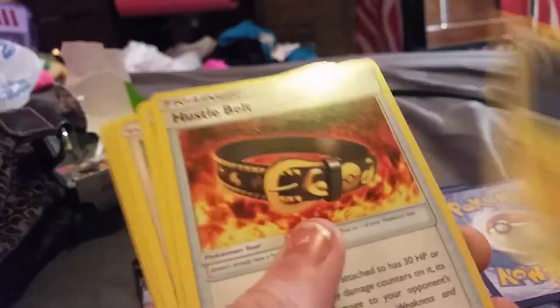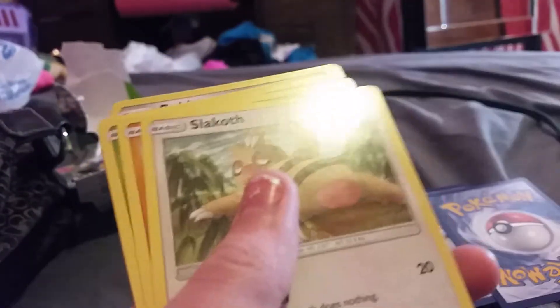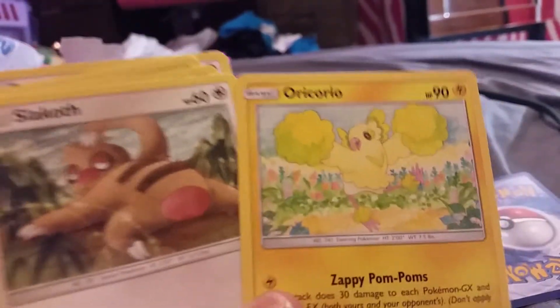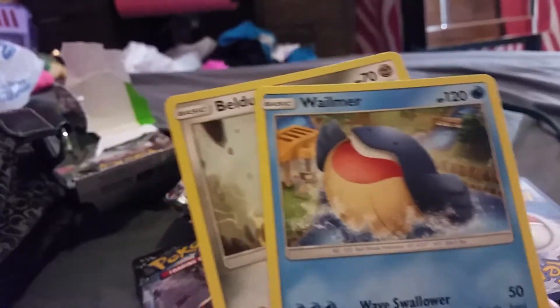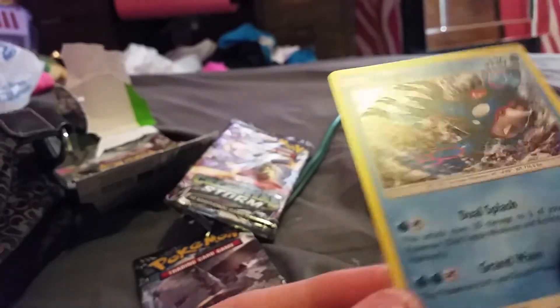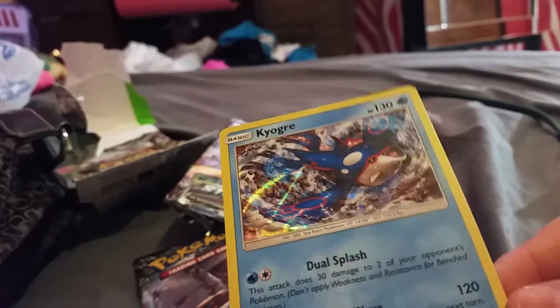So I'll put the Rare and Uncommon aside. We have a Water Energy, Shugon, Hustle Belt, Orico — I have the red one, now I have the yellow one — Stakroth, Lavatar, Spinorak, Whalmer. In the bottom there should be the Reverse. Yes, it's a Vigoroth Reverse, it's an Uncommon.